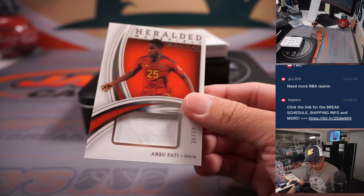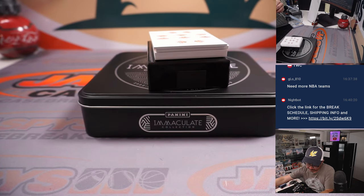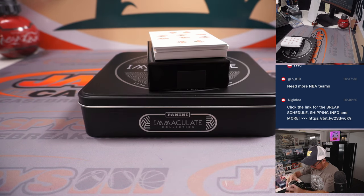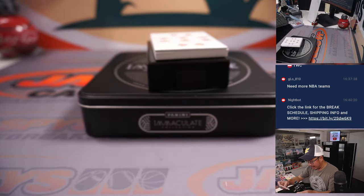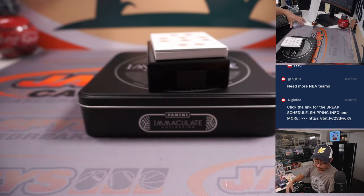And we've got Ansu Fati, 26 out of 49 — Nathan with the number six. Then Tukomeni, two out of 99 — Louie, number two. Nathan has number six, Kelso has number five. All right, the book — let's see what we got. Good luck, everybody.